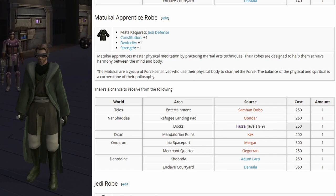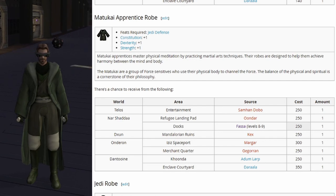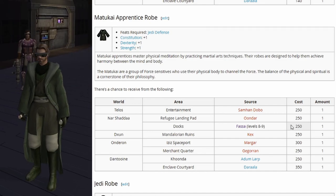Next up is the Matakai Apprentice robe. This one doesn't give any defense bonus, but it gives Constitution plus 1, Dexterity plus 1, and Strength plus 1. So it's a good one if you're looking to boost stats instead of getting defense. It starts spawning around levels 8 and 9.